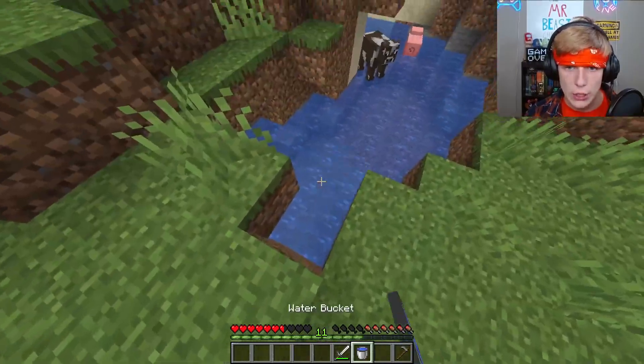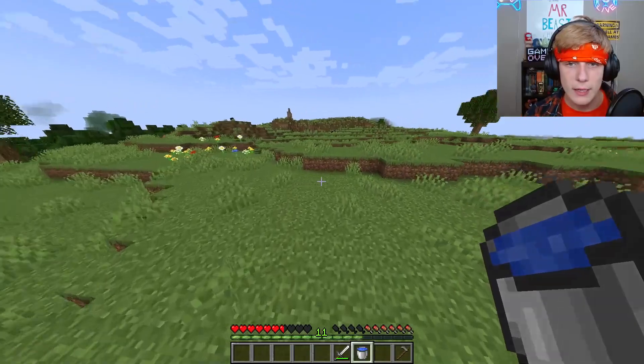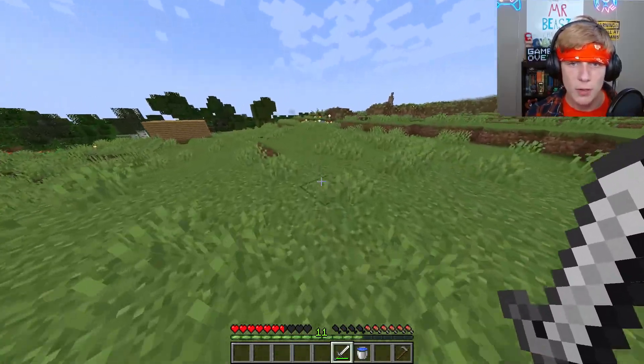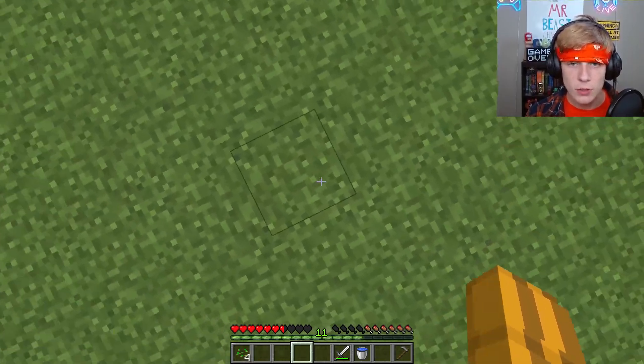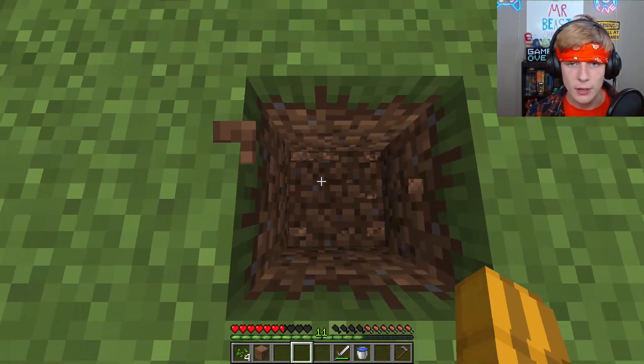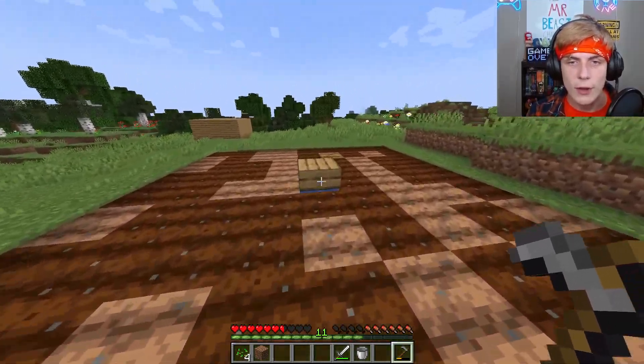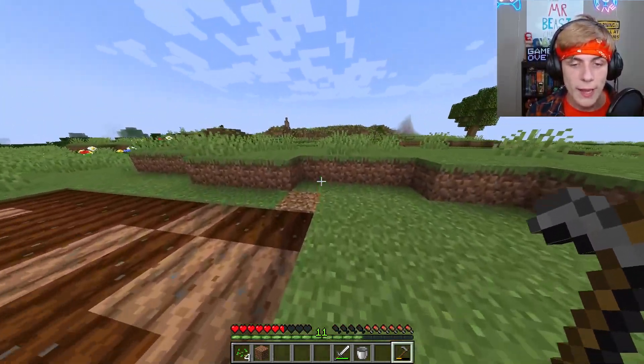Head over to a flat area where you can start making your farm — up here works well. What you're going to do is mine one block down right here and place the water in the hole that you just made. Once you've made this eight by eight square and put a slab on top of your water source, you're ready for the next step.